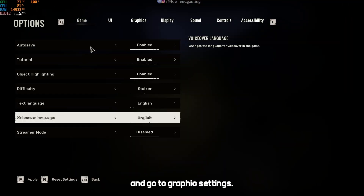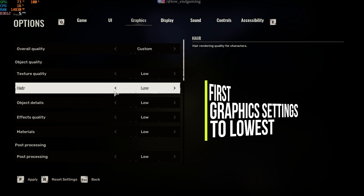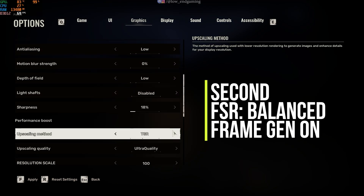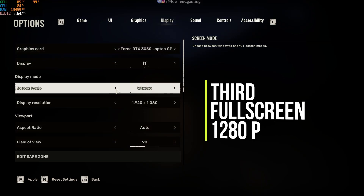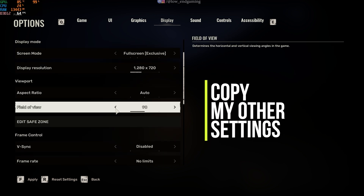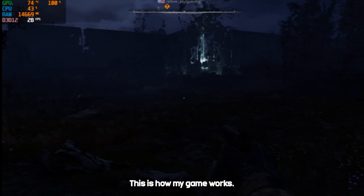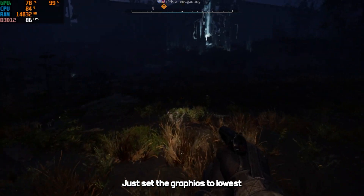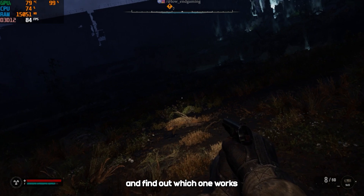First, open your game and go to Graphics Settings. Here just do 3 things. First, change all the graphics settings to the lowest. Change the upscale to FSR, upscaling quality to balanced, and turn on frame generation. Change the screen mode to fullscreen and set your resolution of choice — I will set it to 1280p. These are the best optimized settings for more performance. You can experiment with upscaling methods and resolution to find out which one works best for your system.